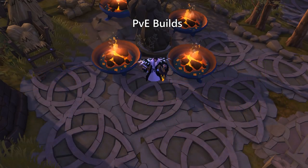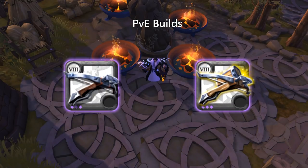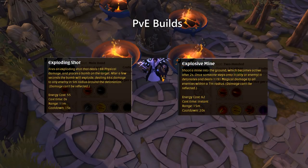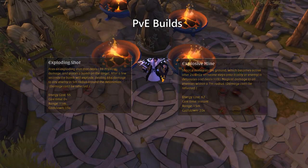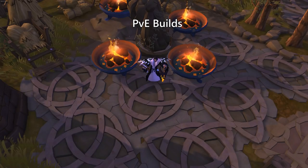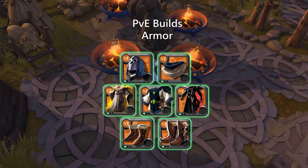My personal favorite weapons when it comes to solo fame farming are the light crossbow and the weeping repeater. This is because these weapons have good instant AoE damage to apply on larger packs of mobs, which means I spend less time in each dungeon. Regarding the different types of armor we can choose when fame farming, we first have to look at what you want to achieve — whether it is with a group or solo, if you want to be able to fight back in PvP, and so on.